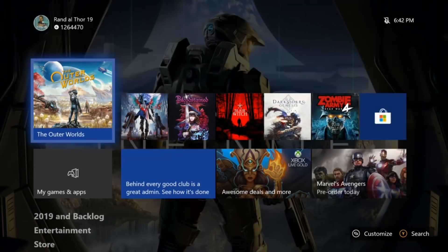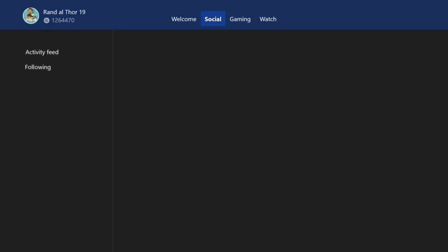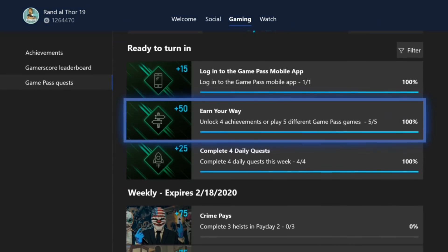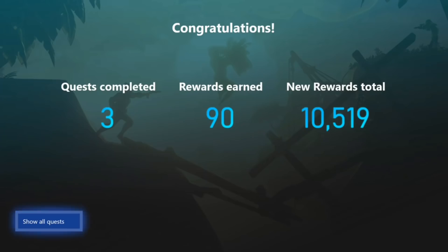I'm going to back out here and then go back in to actually get it to properly track. I'm going to go back to Game Pass Quests. And there we go — all three of them are turned in. And then you can hit the button here to turn in the quest. I have three to turn in. My point balance is 10,429. I hit that, it turns in the quest — I got three completed. 90 points earned, and new rewards total 10,519.